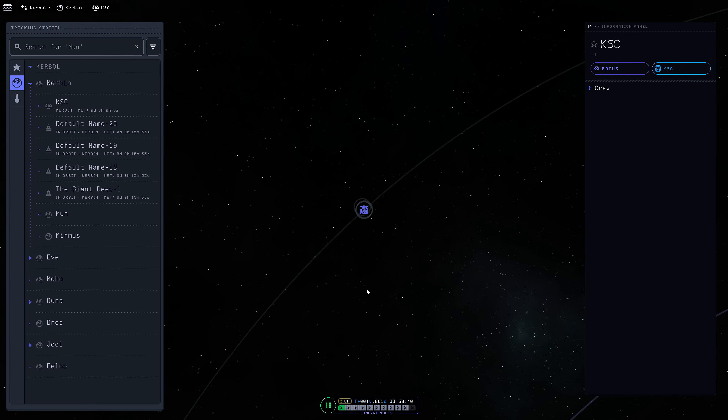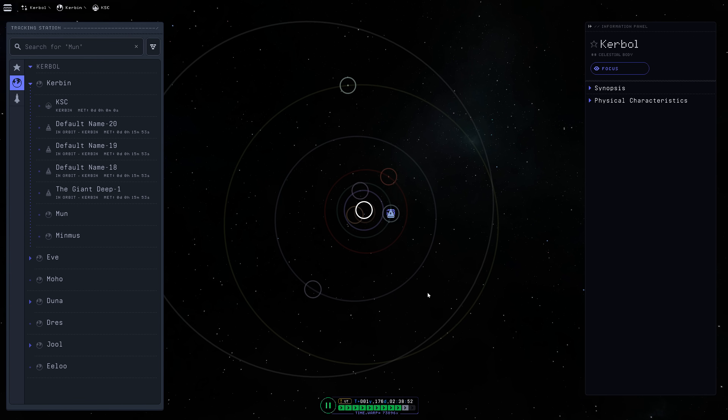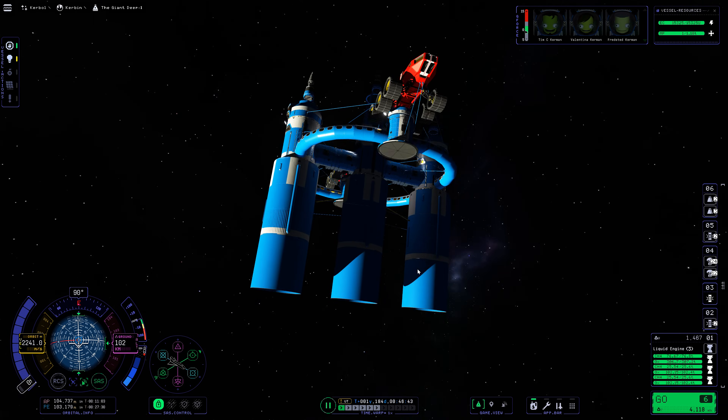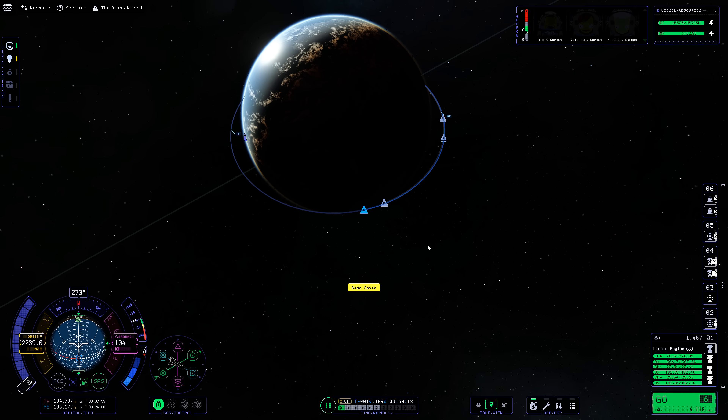We're now going to time warp to a Joule transfer window — I forgot to set that up before launching. Draw a line from Kerbin to the Sun to Joule: the angle at the Sun should be around 95 degrees. Transfer windows don't matter that much with Joule anyway because it has an absolutely gigantic sphere of influence.